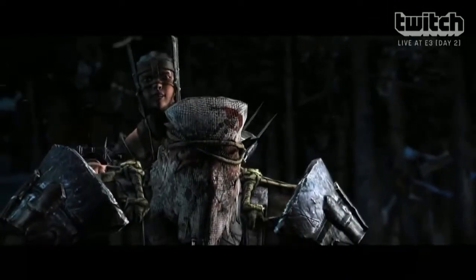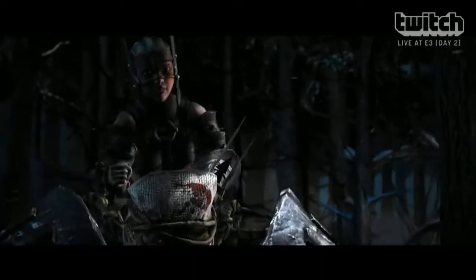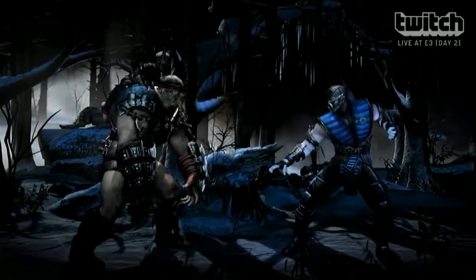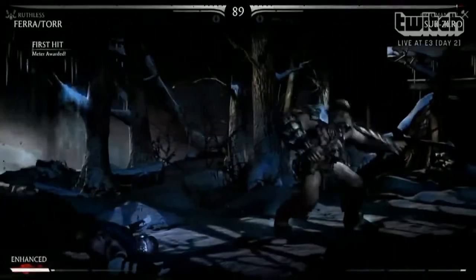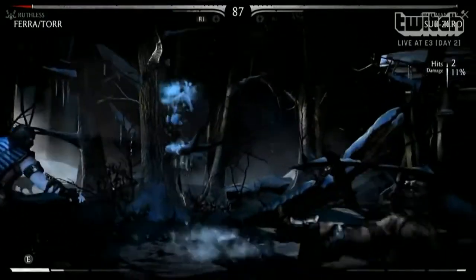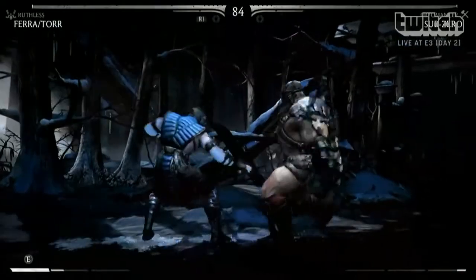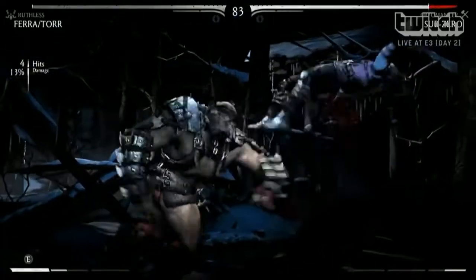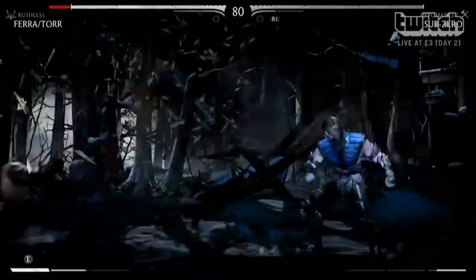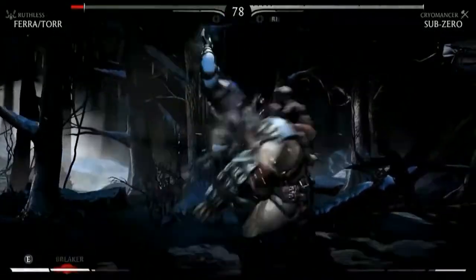So who do we have over here? Right here, that's Ferra/Torr, which is a big hulking creature with a little lady who's on his back. He takes commands from her and uses her in combat, and of course Sub-Zero, which most people got recognized. You're going to see some really cool combos where he actually uses the little lady as part of the combos — some cool throws and stuff. They count as just one character, but they work in tandem with each other, which is really cool.